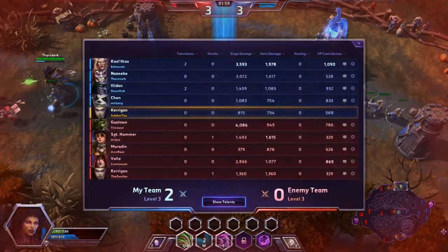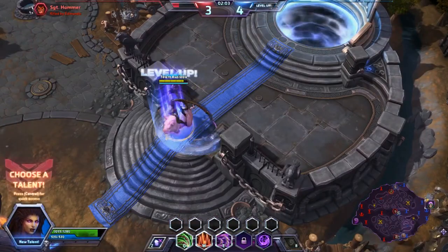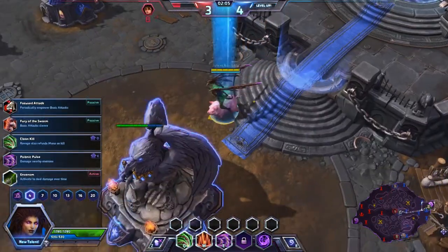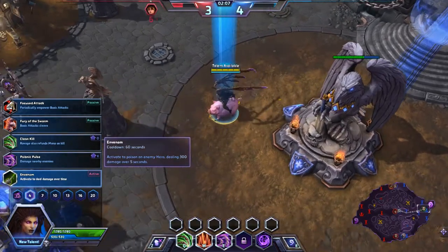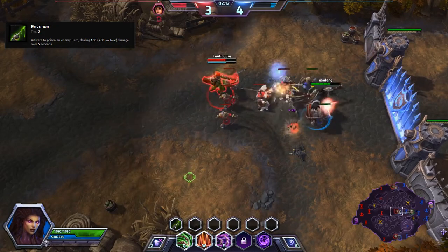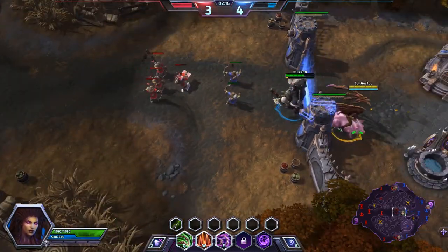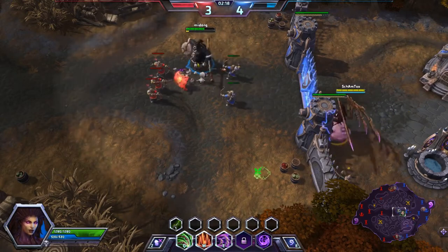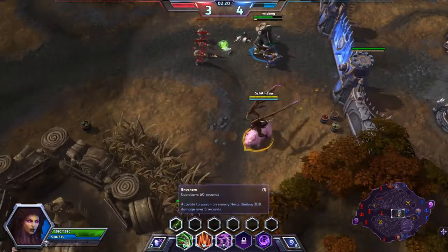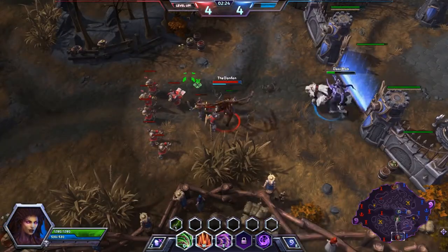Gazlow is dying. We're apparently getting a whole bunch of kills in the bot lane. Level 4 is coming — let's be a little bit more aggressive. Let's pick up Invenom and go do some really fun things. Even if I get my leap and start getting a little bit of damage in on this Valla, I could probably get her to be a takedown very easily. I did walk through the lane, so it won't be too obvious.